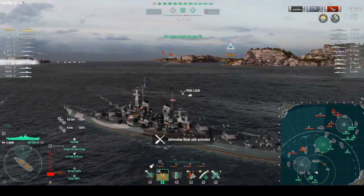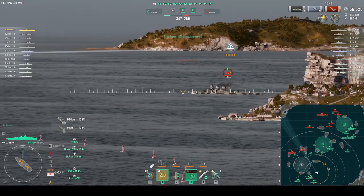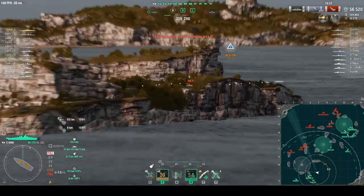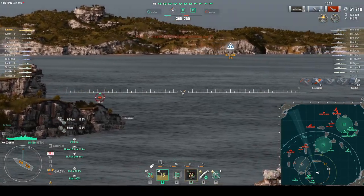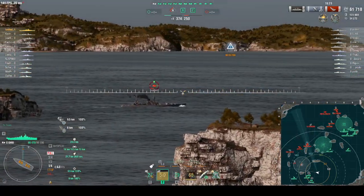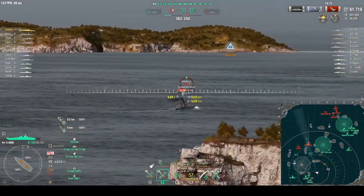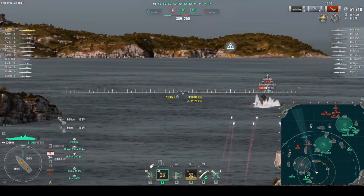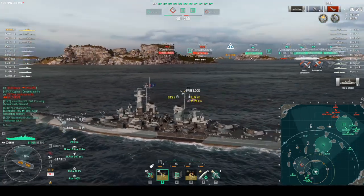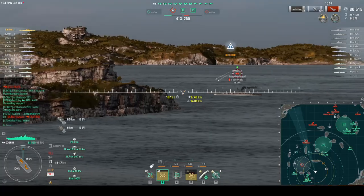The Minotaur is more scared of me than I am of it. I'm glad our Holland is in the middle keeping the Marseille spotted. One shell — 5,000 damage. Marseille is down to 33,000 HP and I'm in a really good position. I get a citadel — another 20,000 damage. I ask Holland to spot and he says 'Wilco.' The Marseille shoots even though they should have stayed dark. If I had reloaded just a little faster I could have finished him.